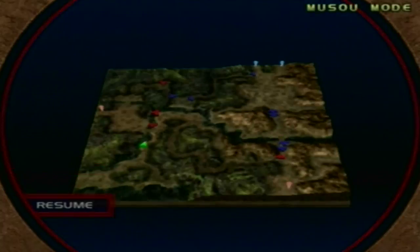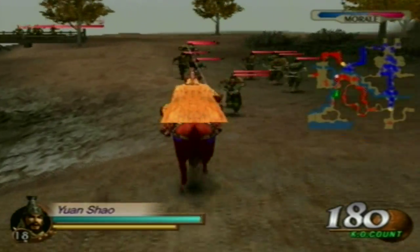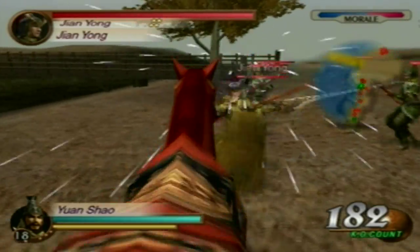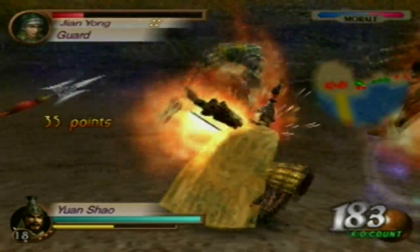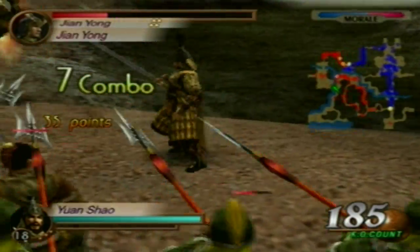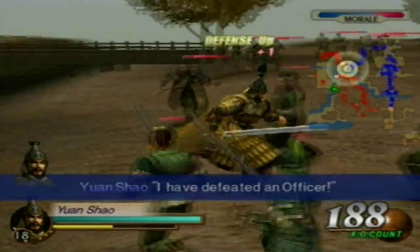Alright, so we'll continue on to defeat Mi Zhu. So who's left? Next we have Zhao Yun, Jian Yang, and Guan Yu — general-wise, obviously.